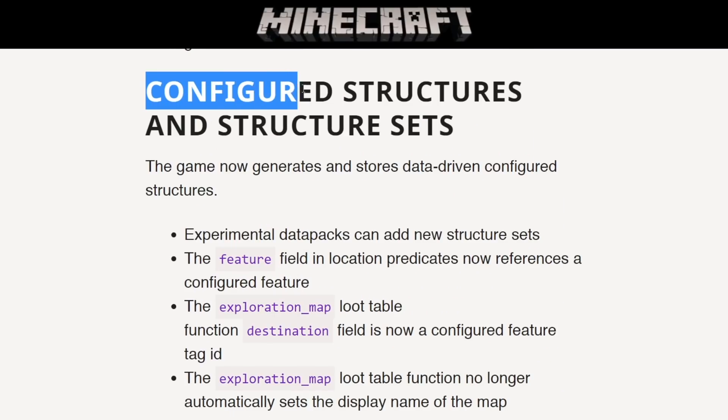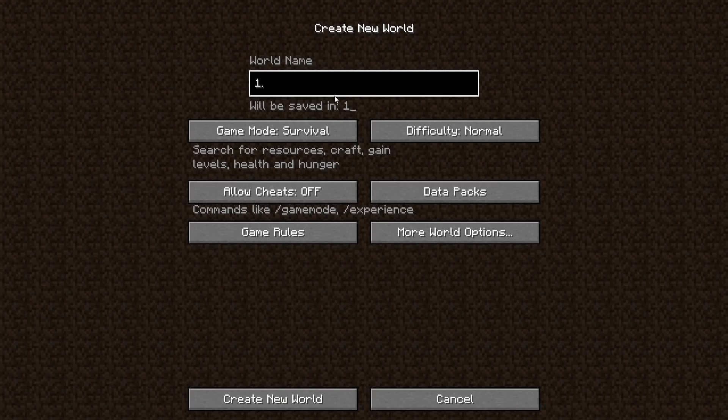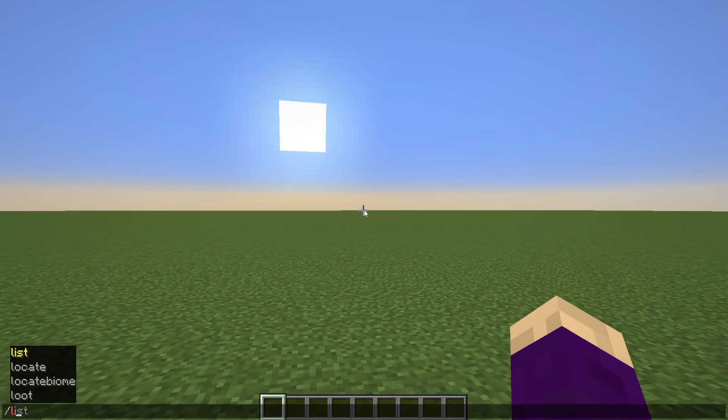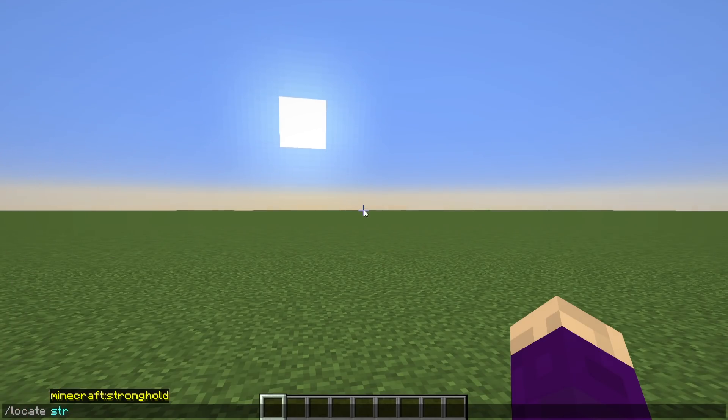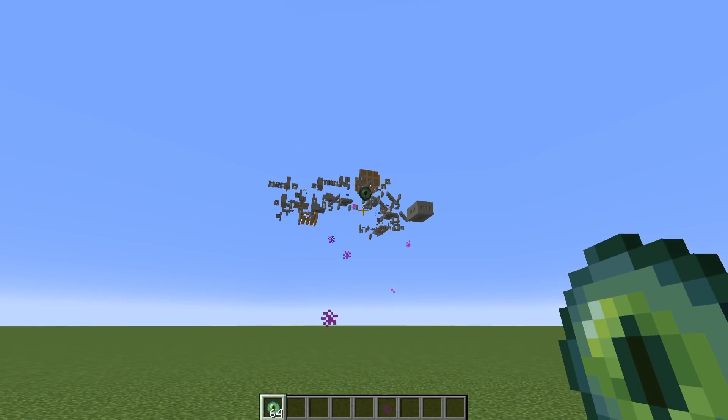In this minor little update meant to just fix a few bugs and tweak the way structures work, something incredible happened. New super flat worlds generated in this update once again contain strongholds, except this time the locate command and eyes of ender both work.